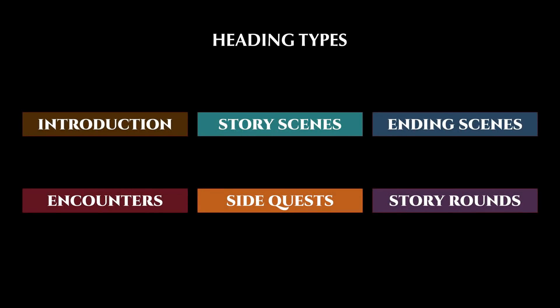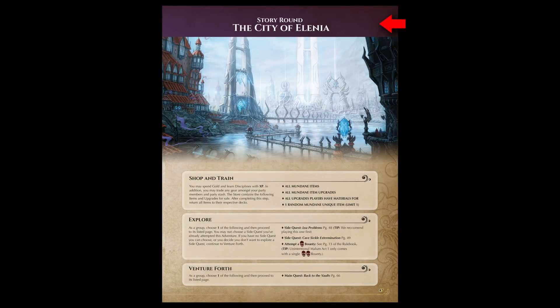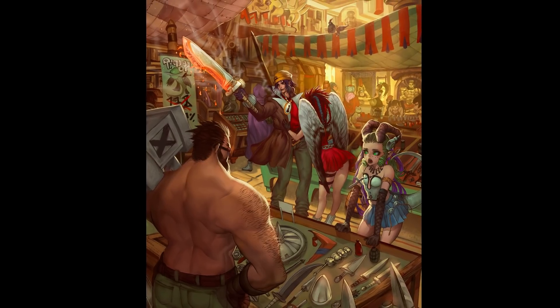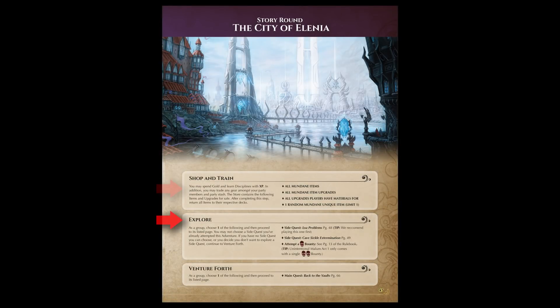The last section type to discuss is story rounds. Story rounds represent the downtime in which our adventurers can catch a break, buy some gear, and rest. Narratively, this is represented through cities, traveling merchants, or even camping with a larger group of people. During a story round, players will go through three steps: Shop and Train, Explore, and finally, Venture Forth.